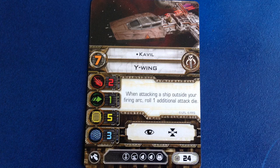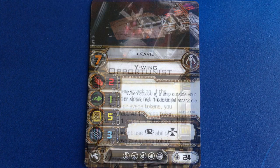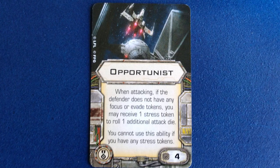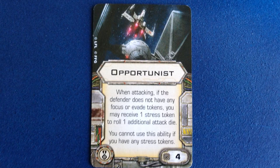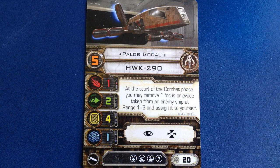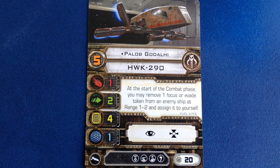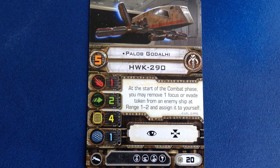Before I get into my build choices for Cavill, I want to talk about a couple of upgrades that work well with him, as long as he has the right support in his squadron. Opportunist costs 4 points and comes in the Imperial Aces expansion. If the target ship doesn't have Focus or Evade tokens, you can take a Stress token and roll one additional die. In order for this upgrade to work, you'll want to have Palob Godalhi's HWK-290 in the squadron — he steals a Focus or Evade token from an enemy ship at range 1 or 2 at the start of combat, which gives him great synergy with any friendly ships using Opportunist.